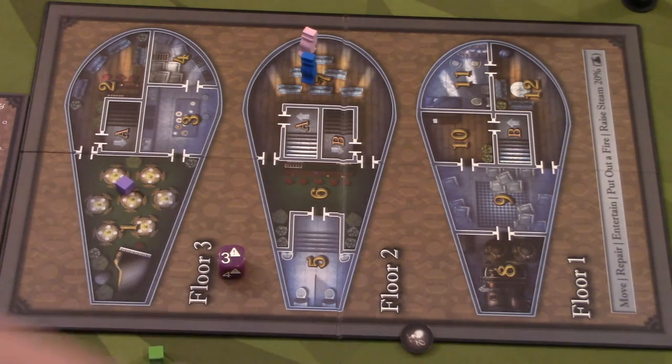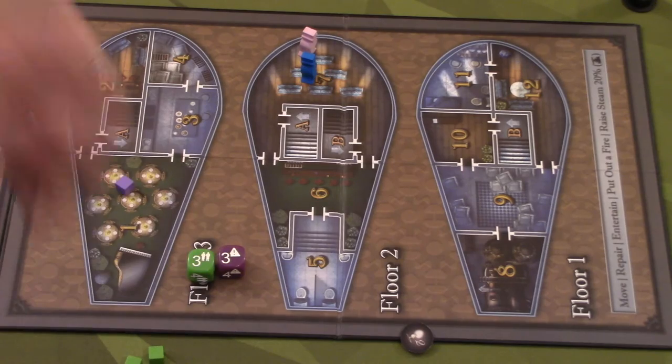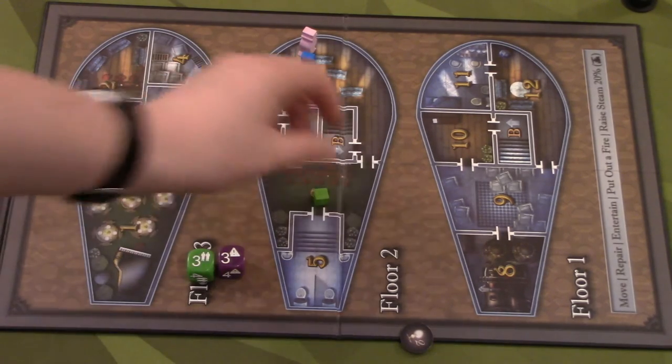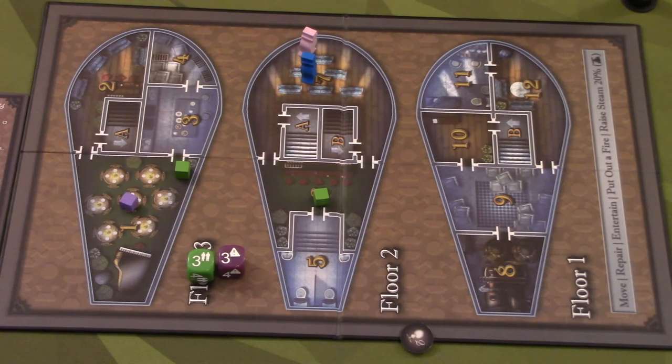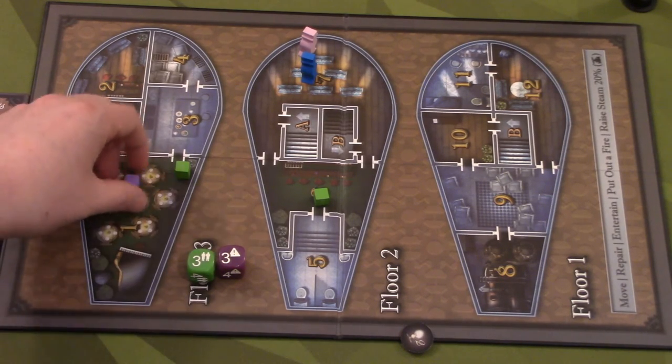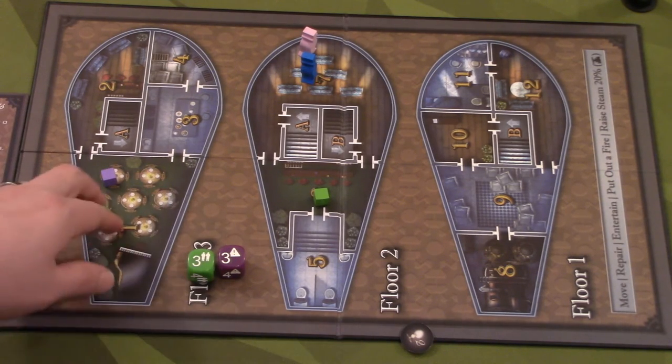Guests are very simple — you roll the green die and place them on the board. The only things that can harm guests are panic or too much fire in a room. Note: if panic is already placed in a room and you then place a guest there, that guest is fine. It's only if the guest is in the room first and then the panic cube is placed that the guest becomes injured.